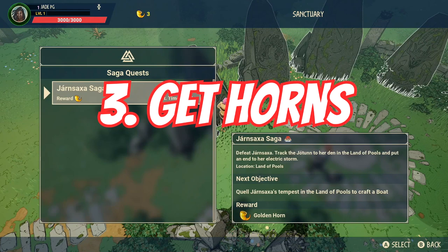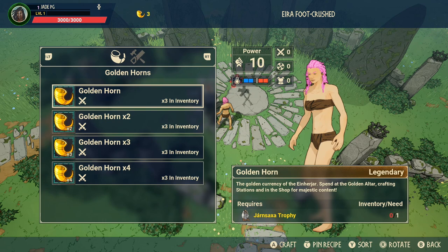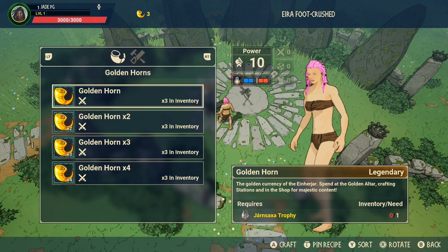You get golden horns as random drops from certain enemies, but the biggest amount you'll probably get is by defeating the Jotun and the giants. You can see what giant you're meant to go up against first, and the rewards for killing each giant get multiplied. Giants do respawn every few days but will get increasingly harder. So always return with the trophies from killing them to make sure you claim your rewards.